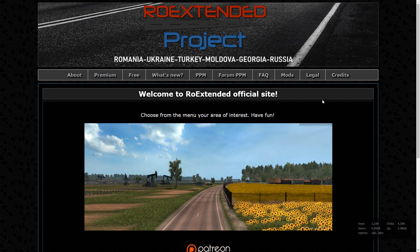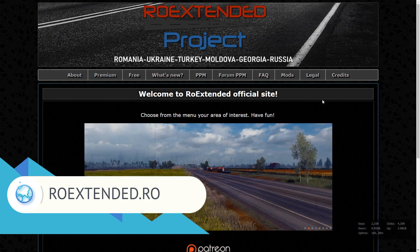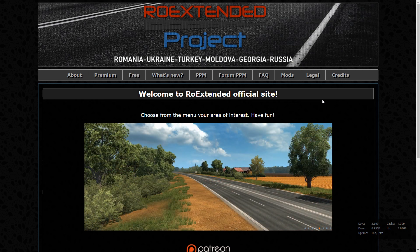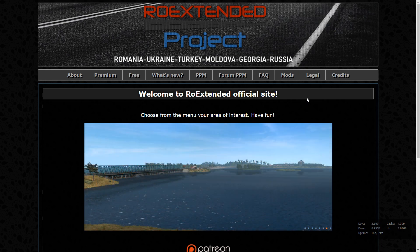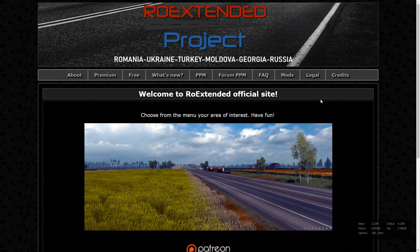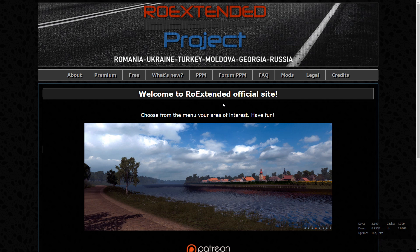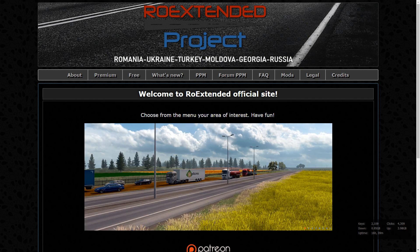First of all, we have to go to rowextended.ro. It is the website and we start from it. It's pretty easy to get all information here and also download everything, purchase the proper game version and so on. The current version is 3.5 and I will explain everything on this version, but probably on the next version it will be the same procedure or some minor changes.